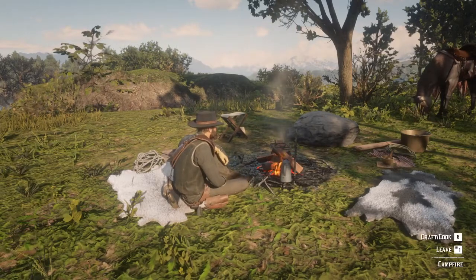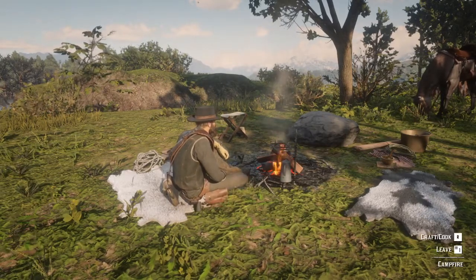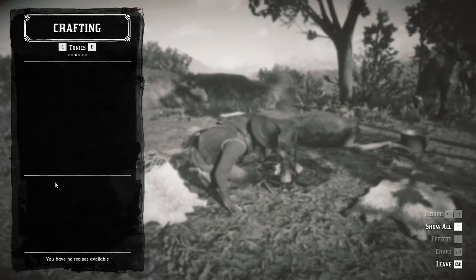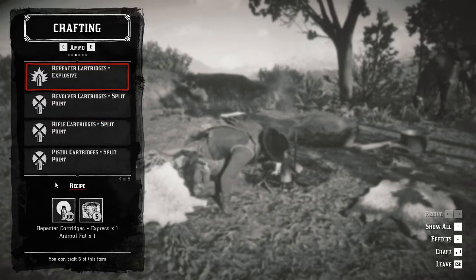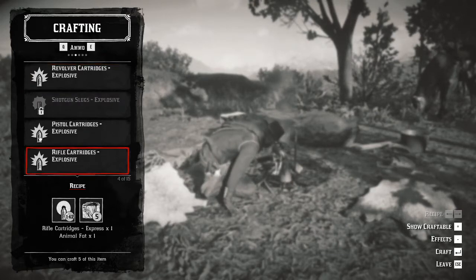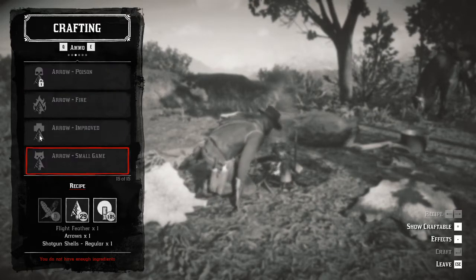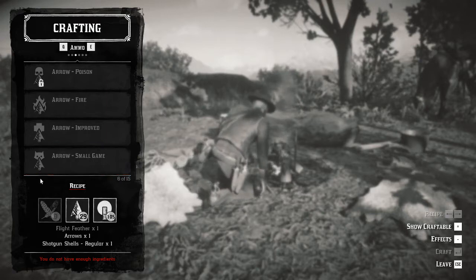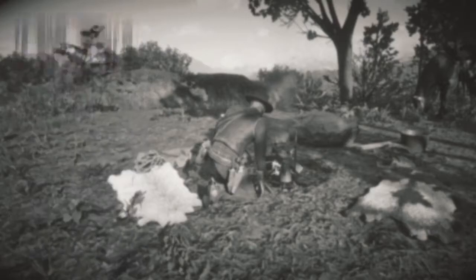Real quick — you can see it doesn't show up because I don't have the necessary components. I'm going to hit 'show all' so I can show you. Even though I don't have them, there they are — small game arrows. I'm short on feathers, and feathers are kind of a pain to get in this game.